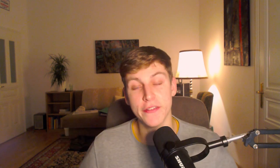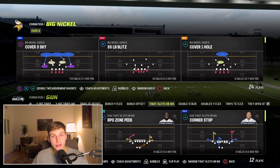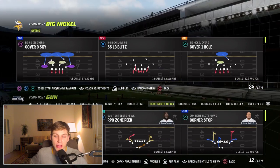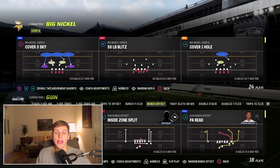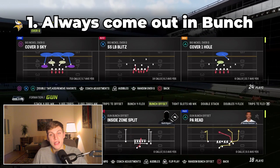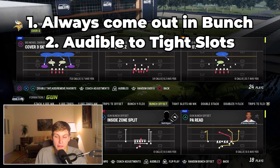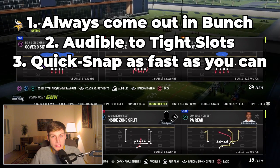First we have to talk about which playbook he's using. He's running the Indianapolis Colts playbook on offense. The reason for that is the tight slots HP week and also the bunch offset. He always comes out in bunch, audibles to tight offset — that's tight slots HP week — and quick snaps.